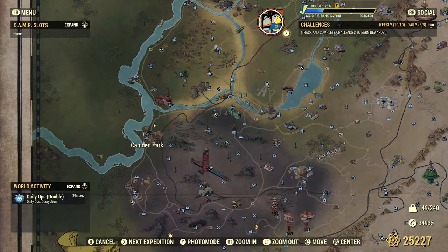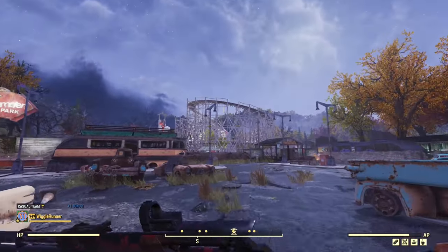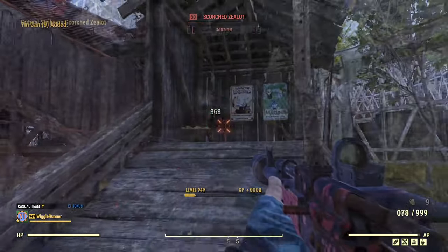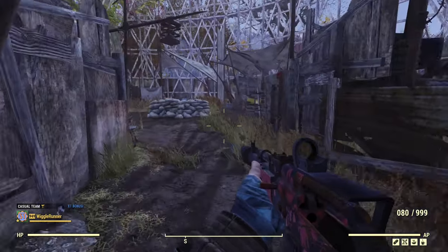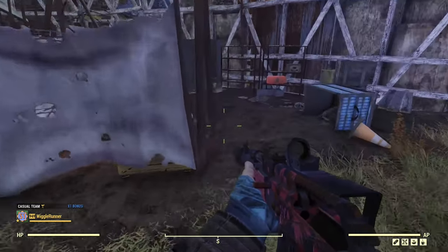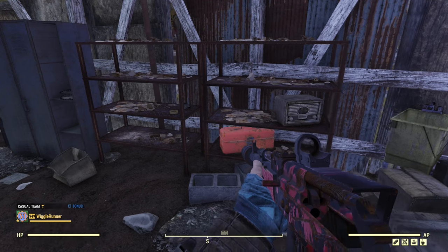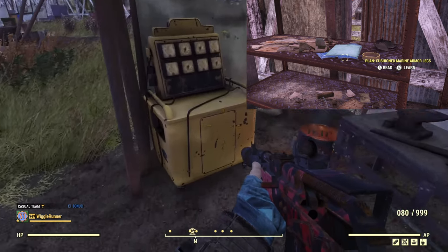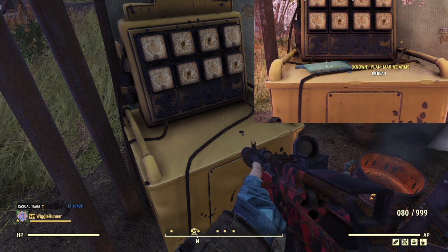The first location in the Ash Heap is Camden Park. From the spawn point, run in — our target area is underneath the roller coaster. Once you've dispatched all the Scorched, continue around to the big watchtower-type structure and go straight back. There are a couple of spawn points: one right here next to the ashtray, which is typically an armor mod plan, and one on this diagnostic equipment, which will be an armor piece plan. I'll show you pictures for both.